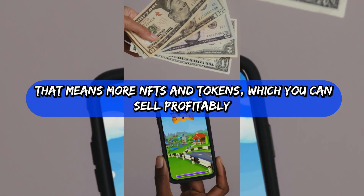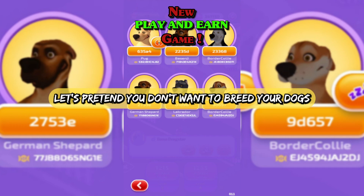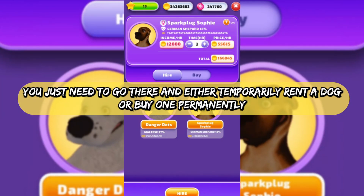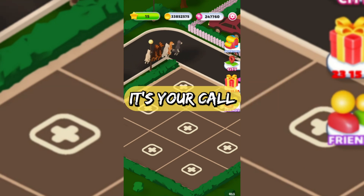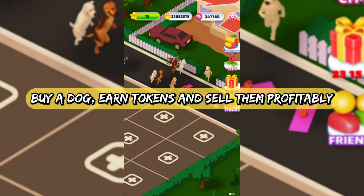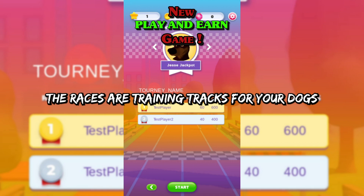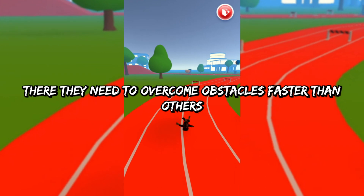The best decorations grant in-game bonuses and help you win more often — that means more NFTs and tokens, which you can sell profitably. If you don't want to breed your dogs, you can always buy one in the dog kennel available in town. Just go there and either temporarily rent a dog or buy one permanently — it's your call. Have a great time and make a profit: buy a dog, earn tokens, and sell them profitably.